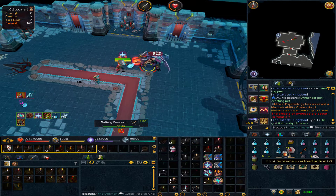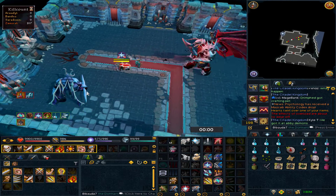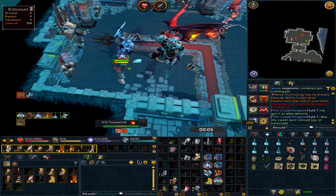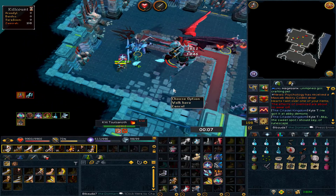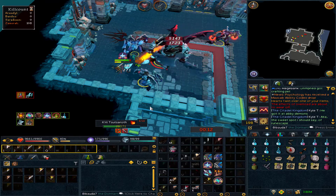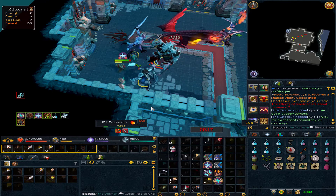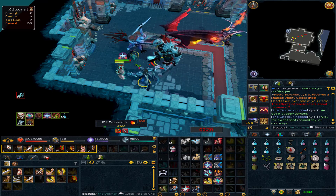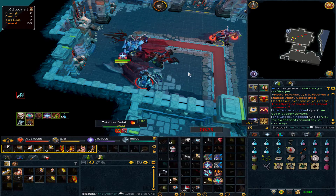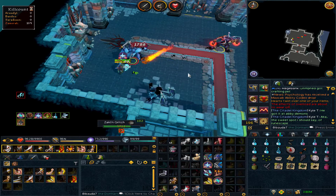Just got some Warpriest of Zamorak boots here, which I figure I should throw in because it is part of the collection since I didn't have them yet. I really don't know the rarity of warpriest at all — that's something they actually didn't release with their drop rate release back when they did that. It seems like you tend to get it often enough, and I assume I'll have it all by the time I finish the full collection. First piece of warpriest.